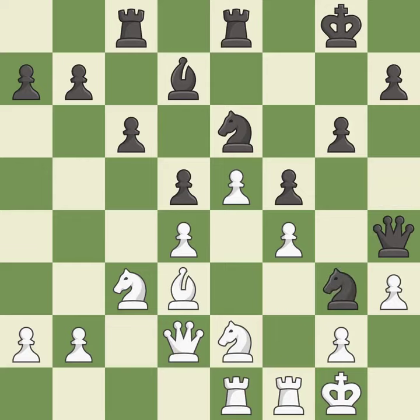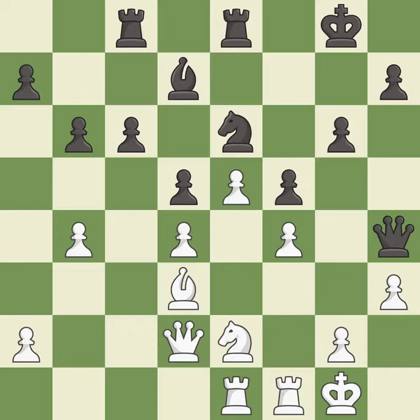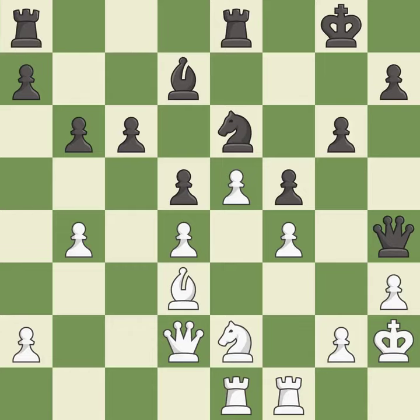The game was close to equal, but now white has the advantage — it is an inaccuracy. This maintains the balance in material with a good trade — it is best. Takes back. This threatens to create a passed pawn — it is best. This defends a pawn that was under attack and had no defenders. This moves the queen to safety. A solid choice — it is excellent. This is a fair move — it is good. That's not a mistake, but it's not the best move either. This is not the right idea — it is an inaccuracy. There were worse moves, but also something much better — it is an inaccuracy.